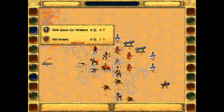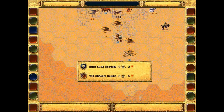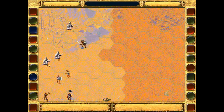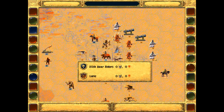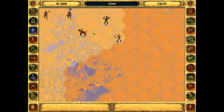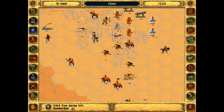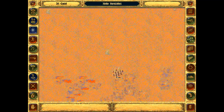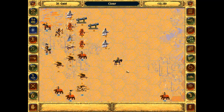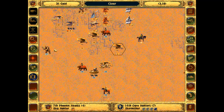Does he have another army down to the south? He's got a lot of units here. These guys are nasty — shadow warriors. Looks like he's got more units. There are a couple of towns down here as well. That could be tricky to get down to. These guys can just step back and heal up.